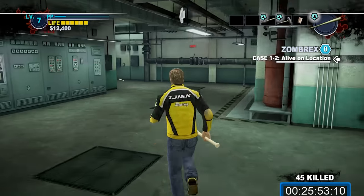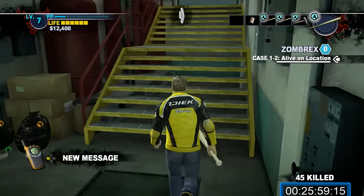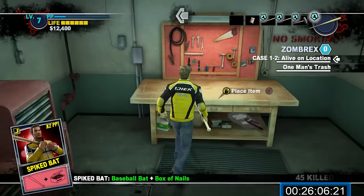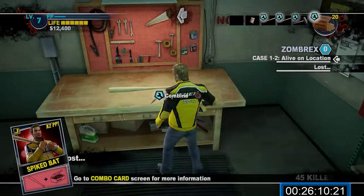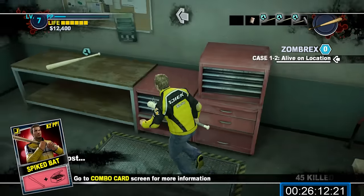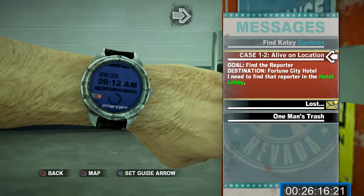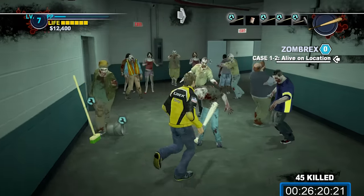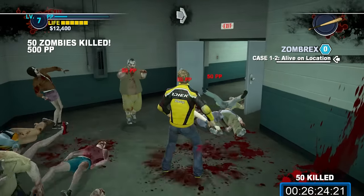Case 1-2 may seem like a high priority; however, we actually have a ton of time to complete it. Instead, we're going to go for some survivors. From now on, you'll have access to maintenance rooms and can craft combo weapons. Combo weapons are significantly stronger than standard weapons and yield more PP for kills — this basically renders standard weapons obsolete except in a few specific circumstances. Most of the best combo weapons are available right here by the security room.